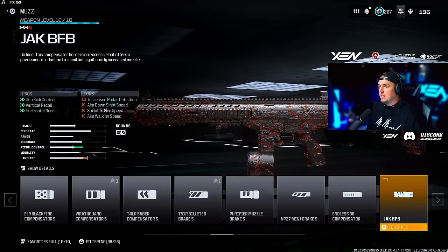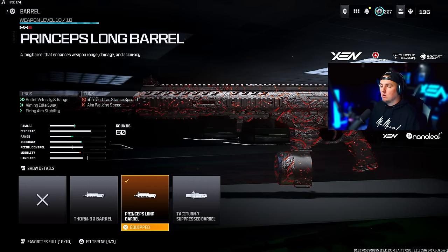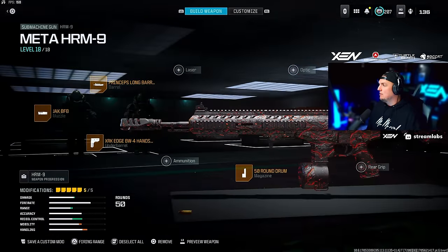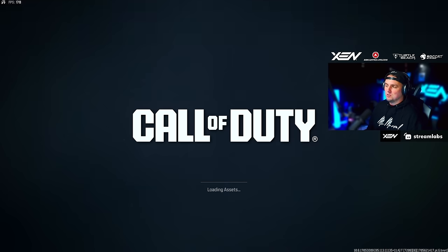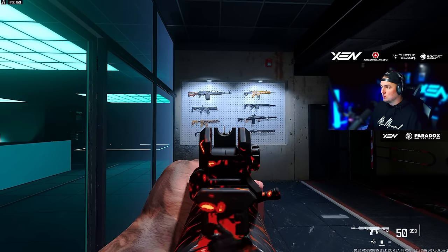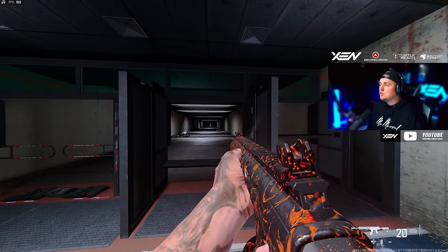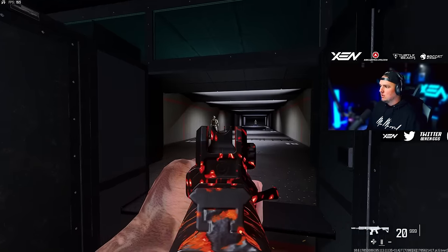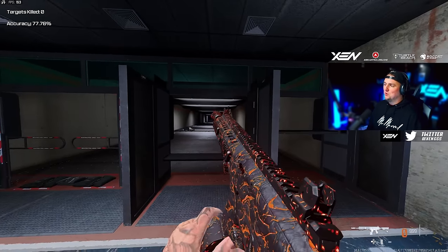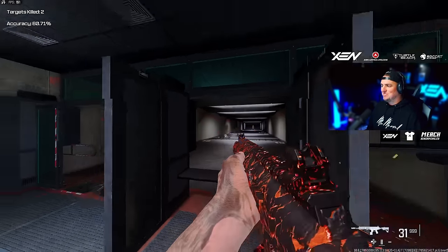For the HRM9 we're going with the Jack BFB muzzle, the Princeps long barrel, the XRK Edge BW4 Hand Stop, the 50-round drum, and the Folding Stock. What makes this so much fun is the iron sight from the GRAU 5.56 from Warzone 1 — just look at that iron sight. It's not as low visually on recoil, but I think it still slaps and you're going to enjoy looking at that iron sight while you're shooting people.